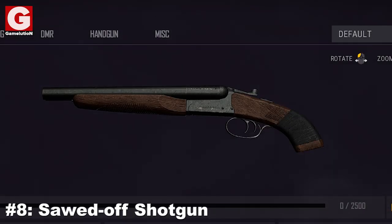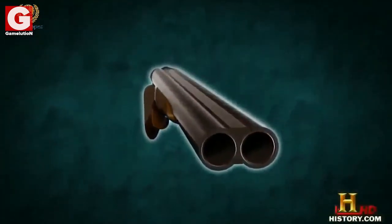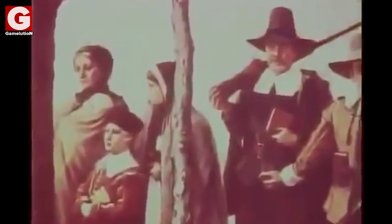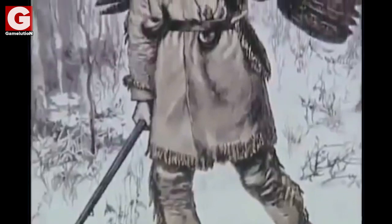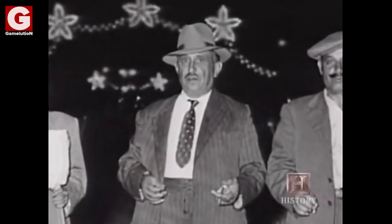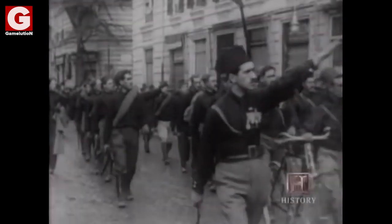Number 8: The Sawed-Off Shotgun. Also called the Lupara, it is a double-barreled shotgun whose barrels and buttstock have been cut off after fabrication. The Sawed-Off shotgun was invented by shepherds in Sicily to protect their livestock and to hunt wolves, and hence the Italian name Lupara, which means 'for the wolf.' Unfortunately, this weapon gained popularity amongst the Italian organized crime group dominant in Sicily for their use in vendettas, mob assassinations, and defense.